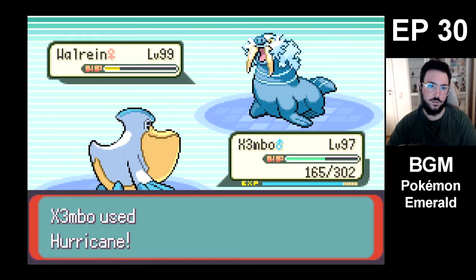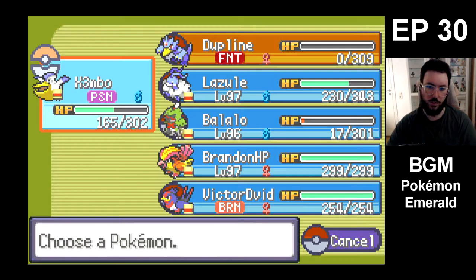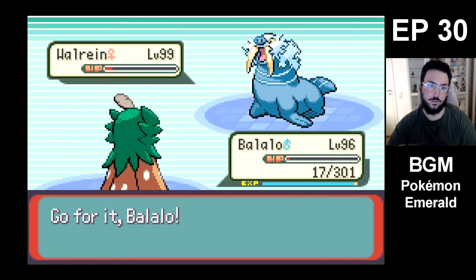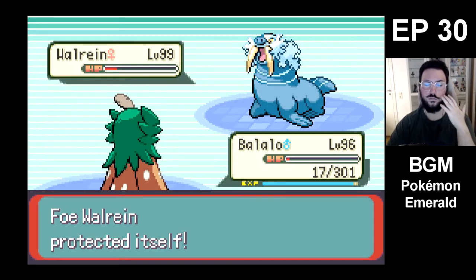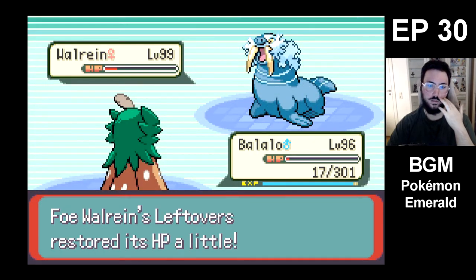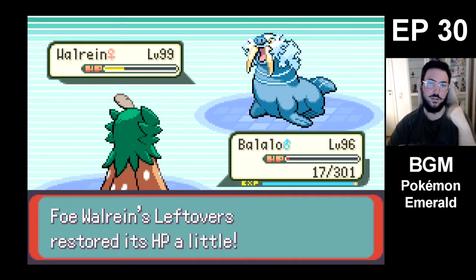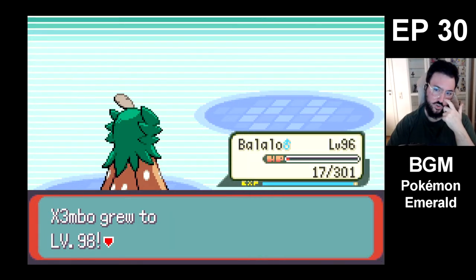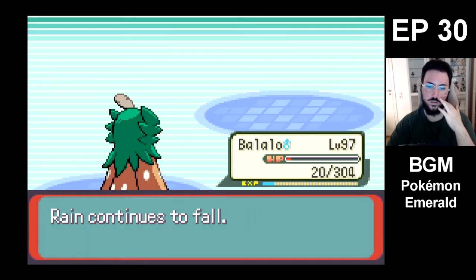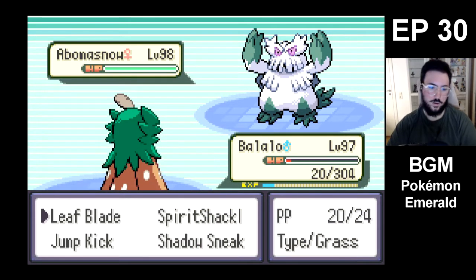I think just spamming Hurricane is the right thing to do. You're gonna just Protect now, which means we can get Balalu in. Then Balalu just Leaf Blade. That would be pretty annoying otherwise — you know, the Ice Body heals, plus the Leftovers and Protect, Toxic, Super Fang. Maybe it has Whirlpool as well, just to trap you and do even more residual damage. Just Jump Kick.